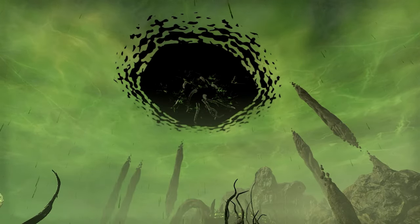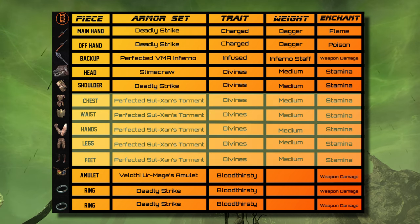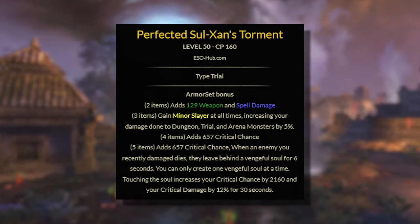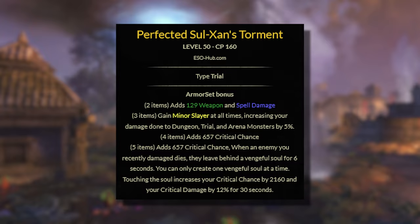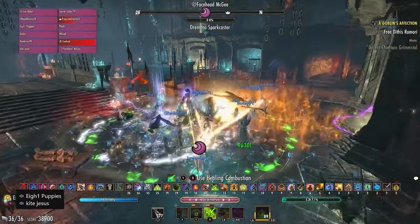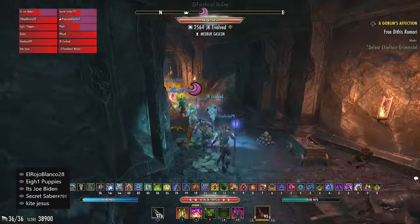For our Trash Setup, all we have to do is replace Perfected Coral Riptide with Perfected Solzon's Torment from the Trial Rockgrove. Solzon is one of the strongest sets in the game, though a bit niche. In trash pulls, maximizing damage is done most efficiently by using our spammables as often as possible, and getting big numbers is largely up to crit chance. Solzon gives a ton of both crit chance and crit damage. Whenever we kill a target, even a small 200k health add, a blue beam appears from the corpse and walking over it gives us these buffs. Trash pulls offer the best opportunity to keep the buffs active consistently, making Solzon for trash a no-brainer.